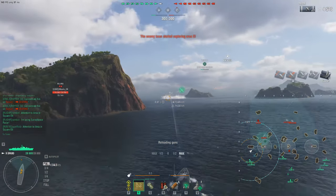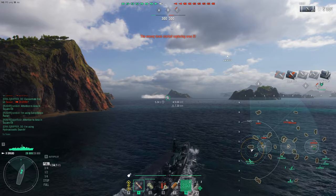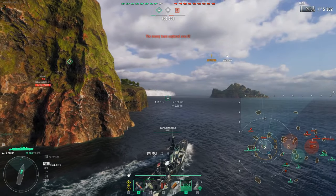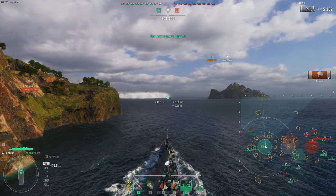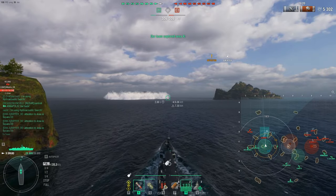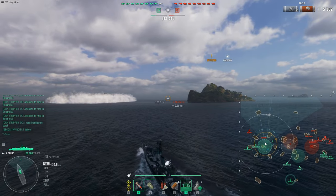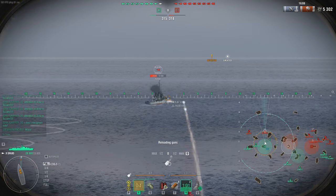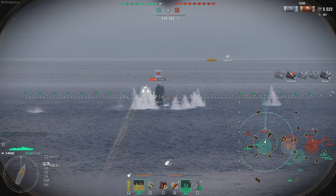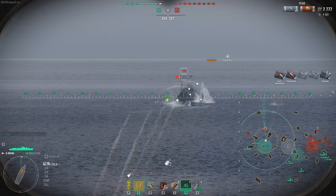He goes undetected in smoke so we're going to get the free cap at Alpha. Notice I did not rush into my death — we don't know where the enemy is or where radar is. You want to scope the playing field first, get a feel for the environment. We're spotted now which means the Gearing is in front of us. I sacrificed concealment because I care about fast-firing guns over stealth — I'll get detected from the moon anyway. If he shoots he reveals his position; if he goes undetected we close to his 5.9km detection.